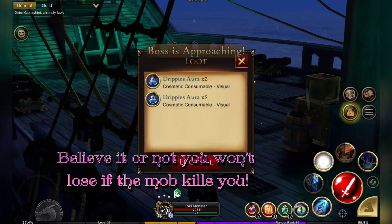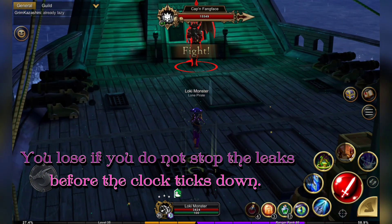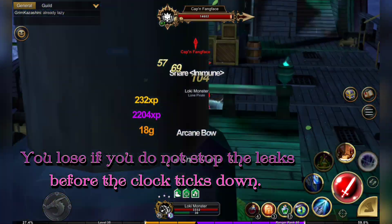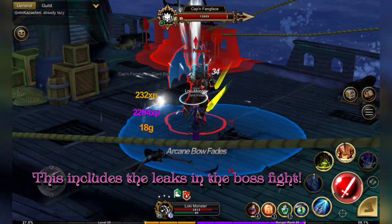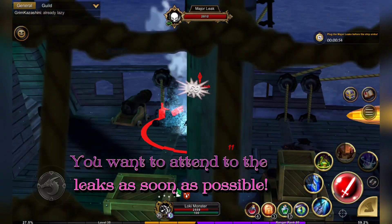You won't lose if a mob kills you. Now it's time for the boss. How you lose is if you do not stop the leaks before the clock ticks down — and this includes the boss fight — so as soon as you see a leak, you want to attend to it as soon as possible.